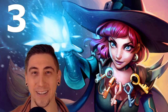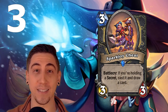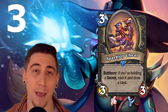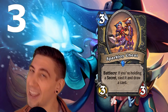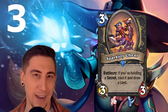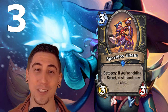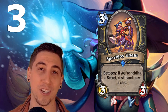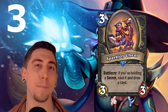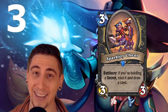Coming in at number three — surprise, surprise — another Rogue card: Spark Joy Cheat, and man does this card cheat. Not only is it a three mana 3/3 body, but you get to play a secret from your hand for free and draw a card. So for three mana you're getting five mana worth of value and drawing a card — that's insane. This card by itself could push secret rogue over the edge into a tier one archetype. Secret rogue is already pretty good, just a step behind combo rogue or miracle rogue, but now secret rogue could be the deck.